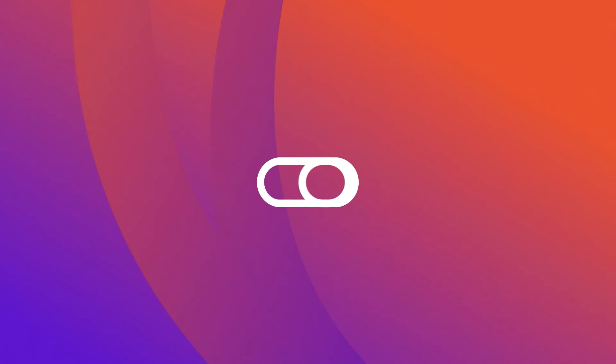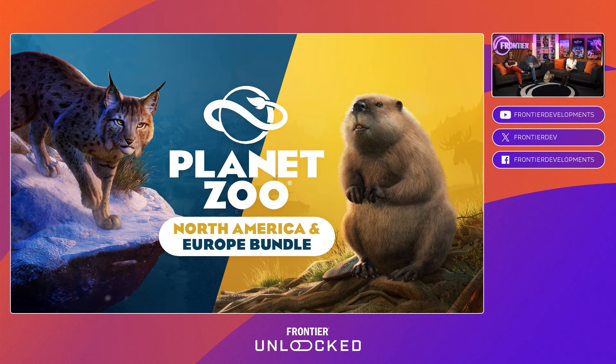Coming up on launch day, we will have two of the DLC packs available: the North America Animal Pack and the Europe Pack, available as a bundle or to buy separately on launch day, which will be March 26th. If you do get the Ultimate Edition, which contains the Season Pass, you will have these unlocked automatically.